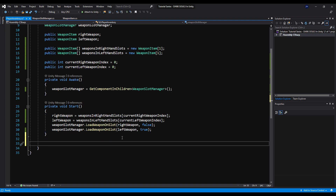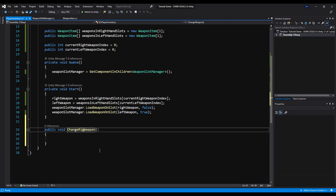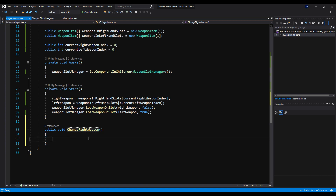Let's go make a public void — we're going to call it change weapon. Next, we're going to call this change weapon in right hand, or change right weapon.